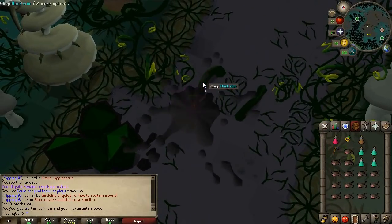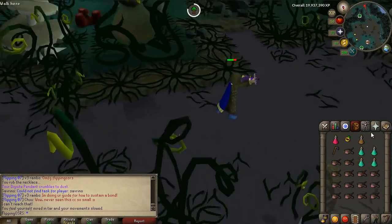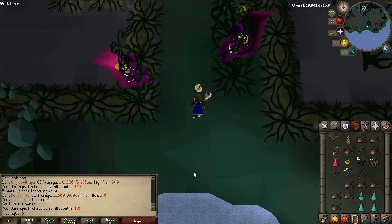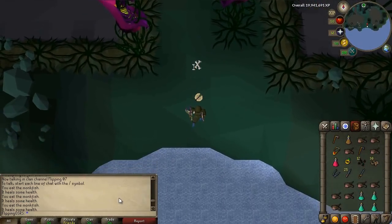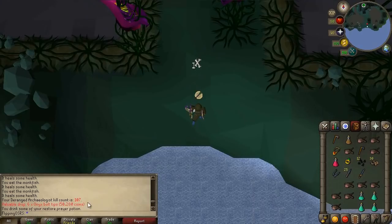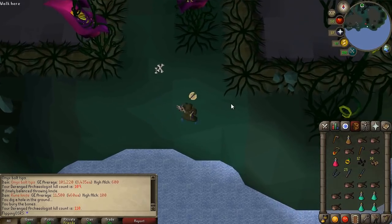There is an annoying thing here, but it's not that big a deal. Once you get through, you won't have to deal with them anymore. Run a little bit south and you can see them right here. I'm getting extremely lucky — I've only killed them five times and I got two Onyx Bolt Tip drops in a row. Then we got just a Rune Two-Hander. I'll show you what I got from 100 kills, because a random sample size of five kills isn't that meaningful.